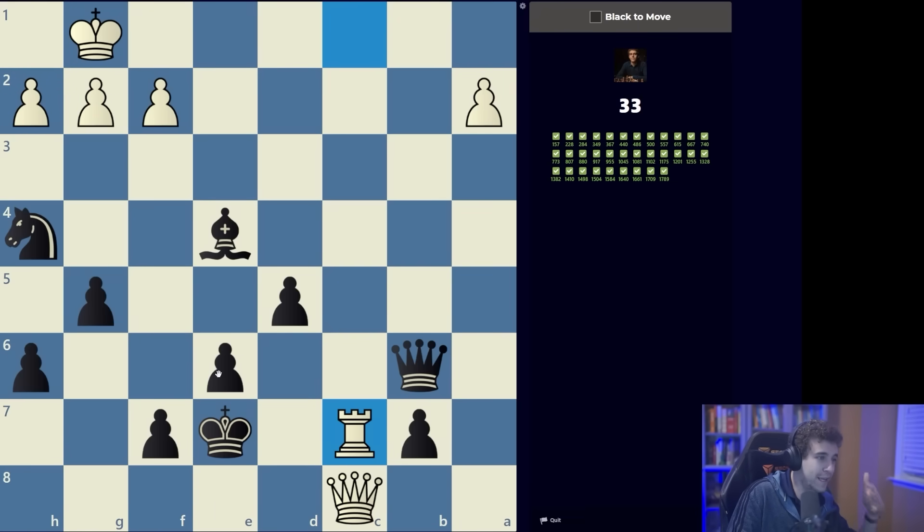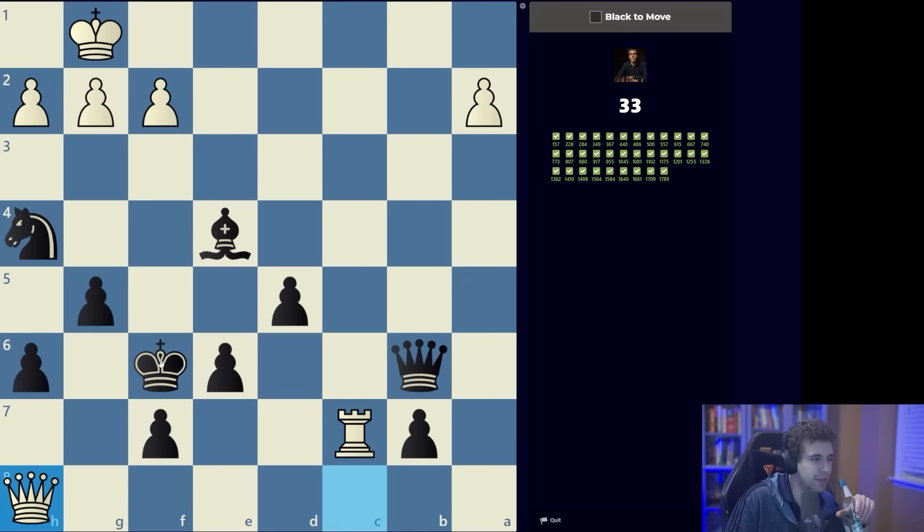King f6 or king d6? King d6 just looks way too scary, so king f6 makes more sense because the king seems safer running away from the attack — but that's also where they kind of get you. King d6 is very messy: they go rook d7 check, king e5, queen c3... no, it's got to be king f6, queen h8 check. I made that decision intuitively with very little calculation.